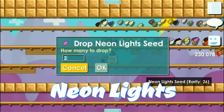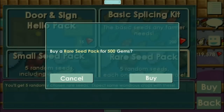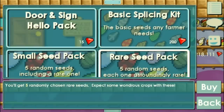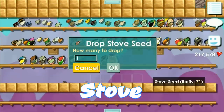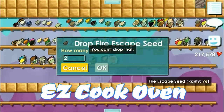Neon light you can use it to make a saber tree. Stove block you can sell at 1 per World Lock during carnival. It is the same as the Easy Cook oven, 1 per World Lock as well.